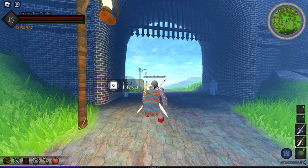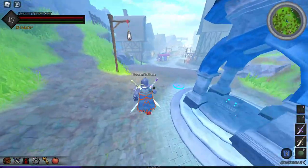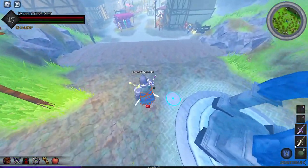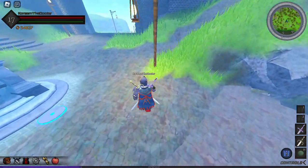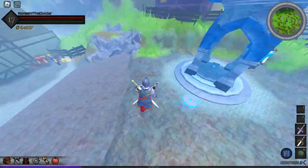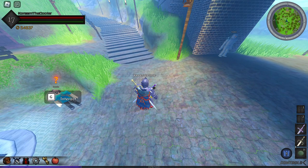Hello there ladies and gentlemen. Today I'm making a video about where all the fragments are. There are currently three fragments in the game: the frozen fragment, also called the ice fragment; the red fragment, whose name I do not know; and the mirror fragment, also called the reflection fragment. I'm going to show you all three areas to find them.